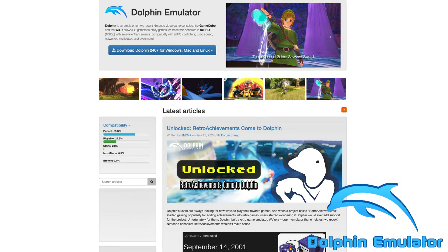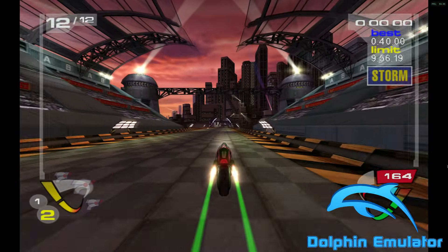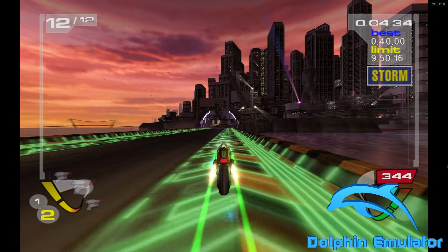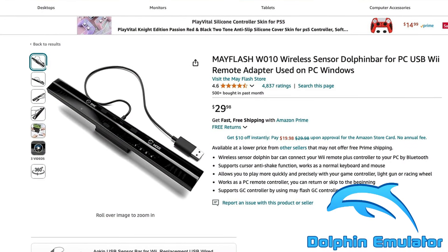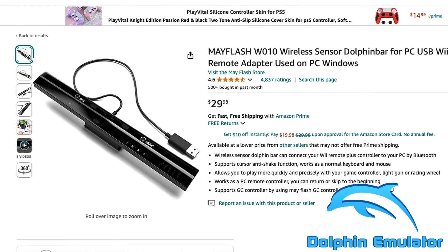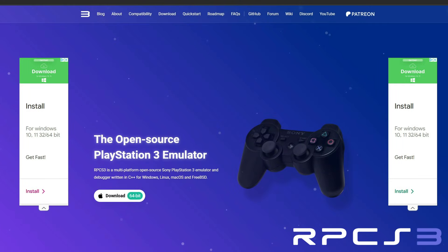Next we have the GameCube and Wii emulator Dolphin. Like PCSX2, Dolphin is compatible with around 97% of games released for the two consoles. Dolphin also supports WiiWare games downloadable from the shop channel. I had no issues raising the resolution to 1080p or 4K, and save states work great too. If you want a real Wii experience, you can pick up a device on Amazon called the Dolphin Bar, which acts as a Wii sensor bar and lets you pair and use real Wii remotes with Dolphin. Dolphin works on both Apple Silicon and Intel Macs.